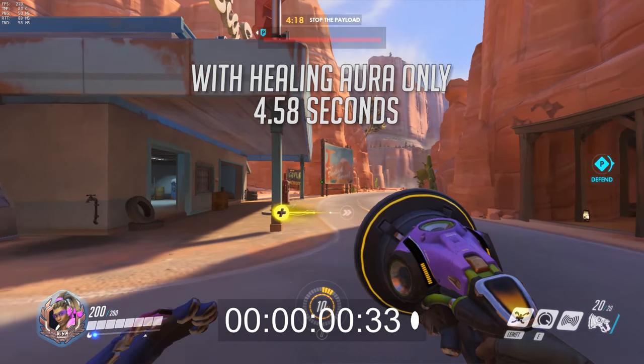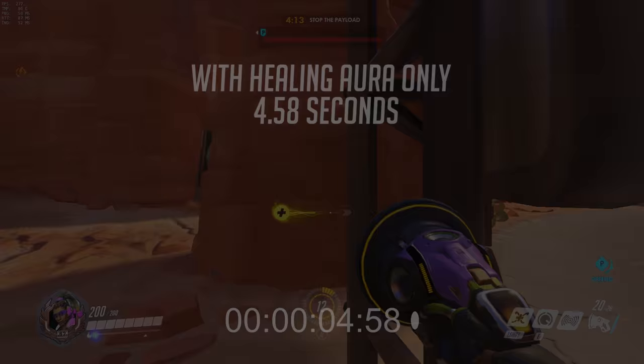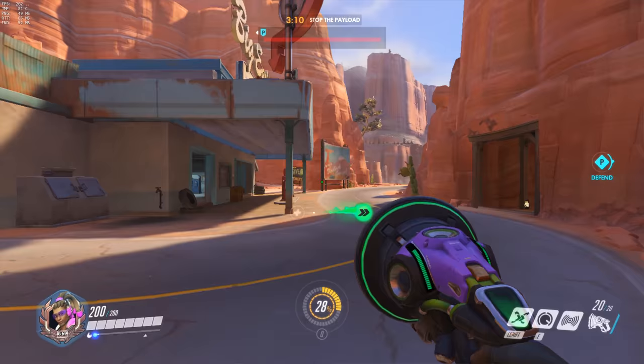Hey guys, it's Davkit. I'm making this video to let you guys know about a bunny hopping trick I learned for Lucio that I've been using for a while now. It lets you maintain your movement aura speed while your healing aura is up, and it's very helpful for getting in and out of fights quickly while also healing yourself.